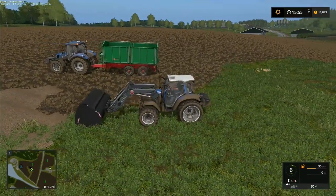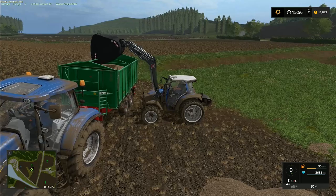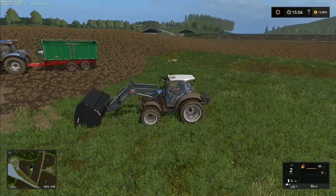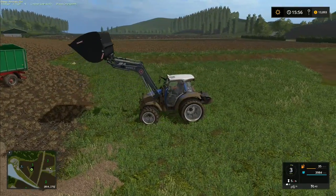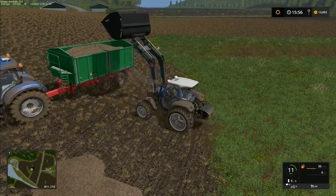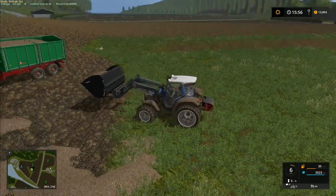I'll meet you over in field one to load the rest of the wood chips. I'm almost finished loading this load — once it's done I'm not going to bother taking the bucket back up to the top. We'll run the trailer up, tip it right in between the two ramps, and that should in theory finish off the ramp. Then we can come back down, load the last of the wood chips, and run those over to the sawmill. I'm not sure we're going to get all of these into this trailer — there are actually quite a few wood chips here.